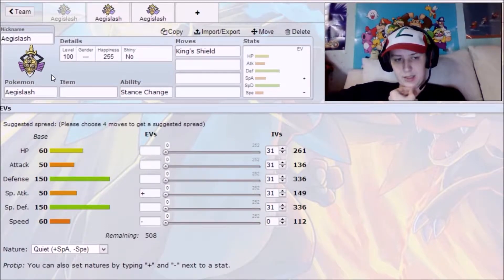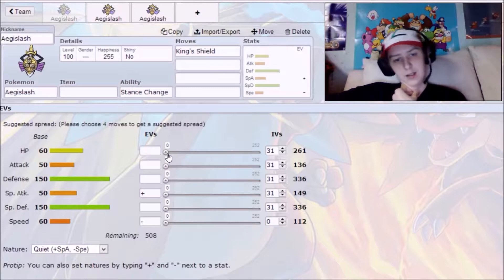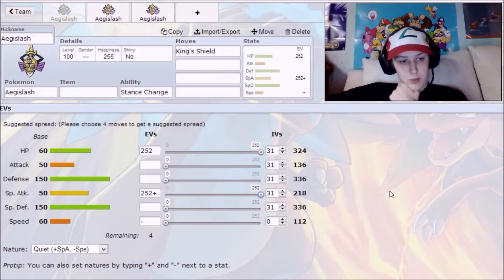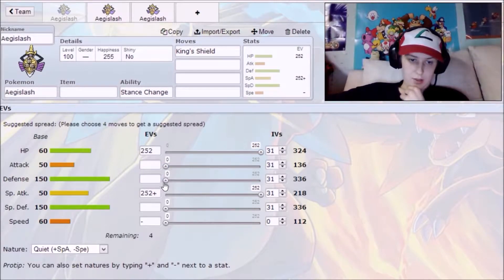Now that I've explained his mechanics, let's get on with the move set. We're going to max his HP and max his special attack. You can throw the four extra EVs into attack if you're going with the mixed variant, or put them in one of the defenses if you're not.